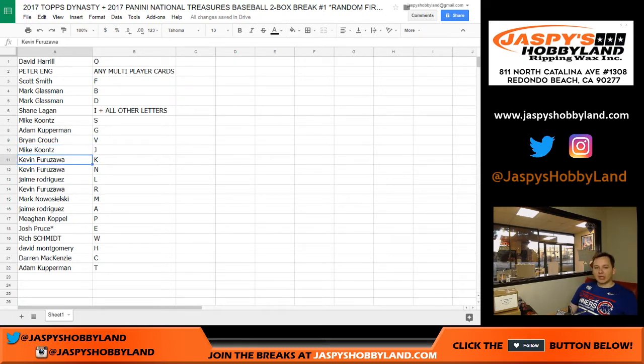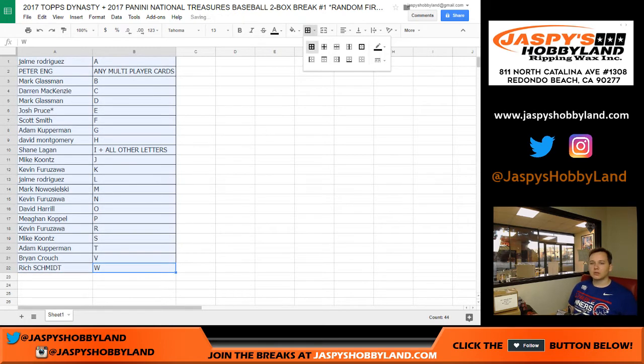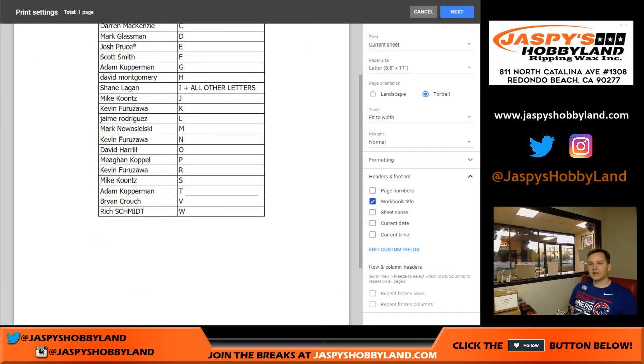Mike, K, J. Kev California, you've got K and N. Jaime, you've got L. Kev, you've got R. Mark, you've got M. Jaime, you've got A. Megan, you've got P. Josh with the last spot mojo, you've got letter E. Rich, you've got W. David M., you've got H. Darren, you've got C. And Adam K., you've got letter T. Remember, first letter of their last name. Any multiplayer cards go to the multiplayer spot, even if it's the same letter.